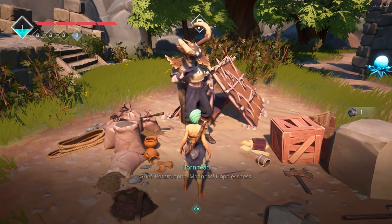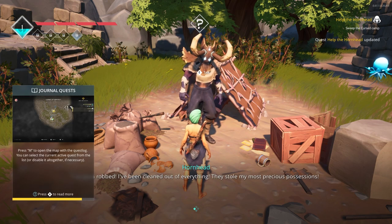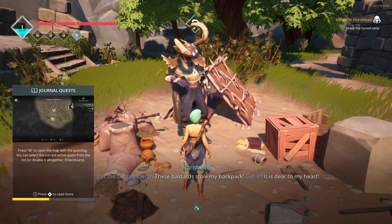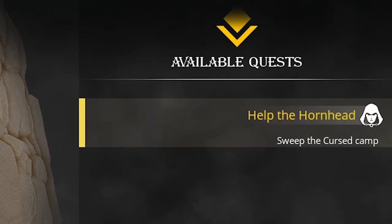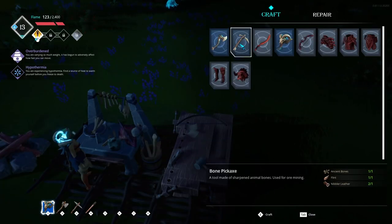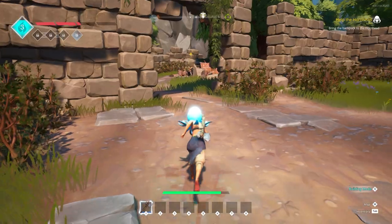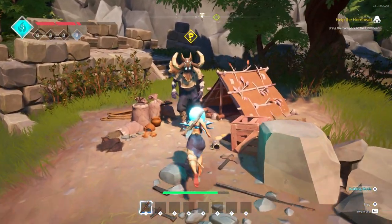Occasionally, you'll run into an NPC with a yellow exclamation point over their head — you should be familiar with this if you've played MMOs such as World of Warcraft. Once you've interacted with this NPC, they'll tell you their troubles and ask you to do them a favor, giving you a quest, and the objective will be tracked on the top right of your screen. You can view all of your current quests on the map screen. These can range from clearing out enemy encampments, crafting an item, building a structure, retrieving something from a chest, and more. Once you complete the quest objectives, you'll typically be guided to return back to the quest giver to claim your rewards.